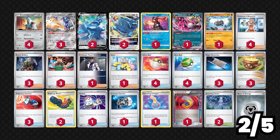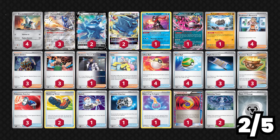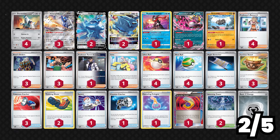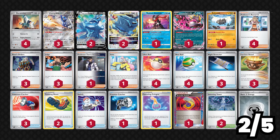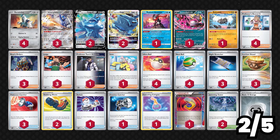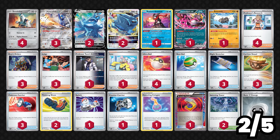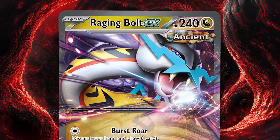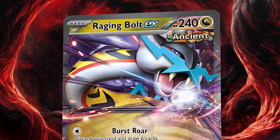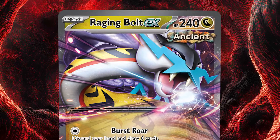I personally give this deck a 2 out of 5 rating for competitiveness, because even though many decks could have trouble dealing with its tankiness and perfect combo with Professor Turo's Scenario, Raging Bolt has no trouble at all taking down Archaludon EX very easily and is safe from a return KO thanks to its base 240 HP. Since Raging Bolt continues to be one of the best and most played decks in the format, Archaludon doesn't have too much hope until Raging Bolt is kept in check.